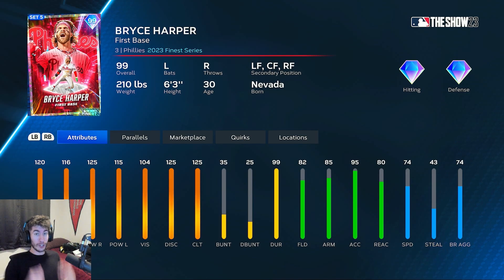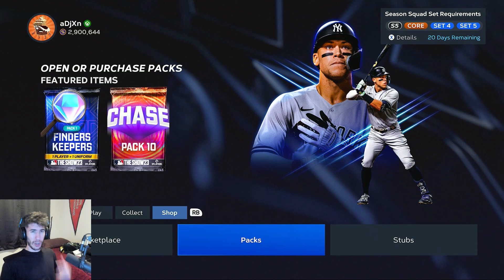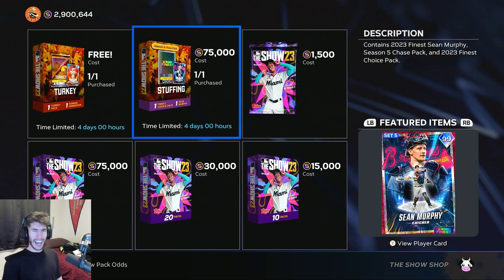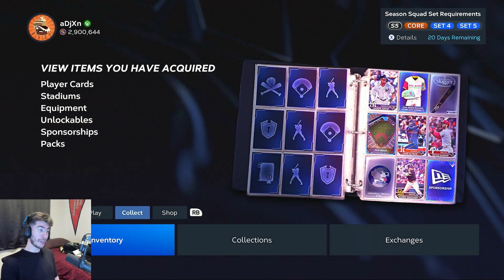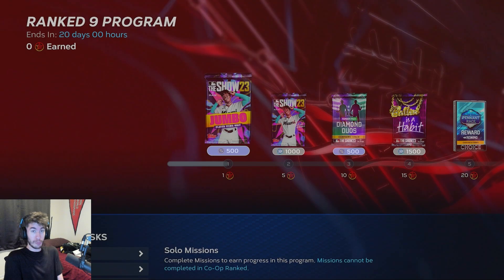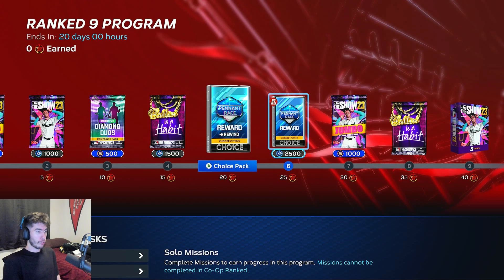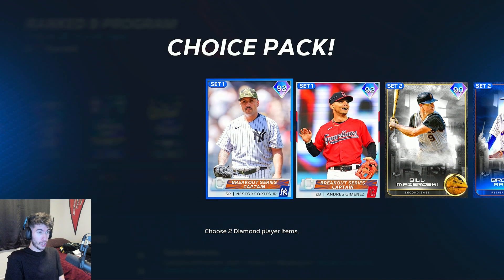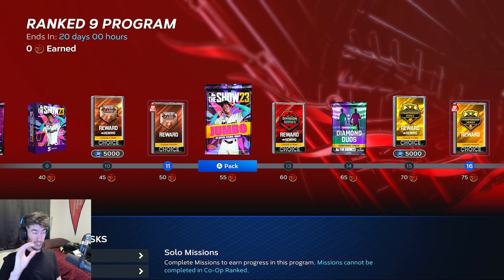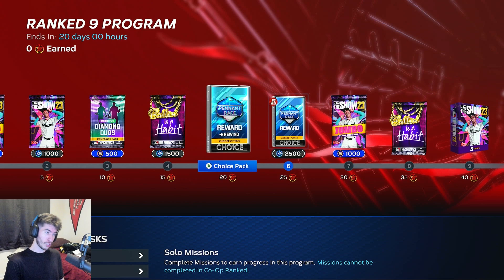We're also supposed to have this new Finders Keepers Pack 1 in the pack shop, but as we can see it's not here yet. So we're going to go ahead and go to the new Rank Seasons, check out the new program and rewards — specifically those new World Series rewards. They still have the rewind packs where you can sell those cards, but the new rewards you're not able to sell, just like usual.